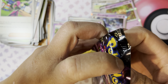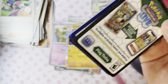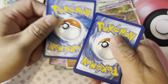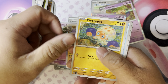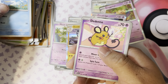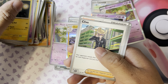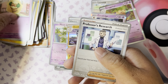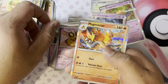All right, this is the last one. Energy, Clobbopus, Fidough, Snorunt, Nymble, Lanturn, Glalie, Whimsicott, Professor's Research, and Magmortar.